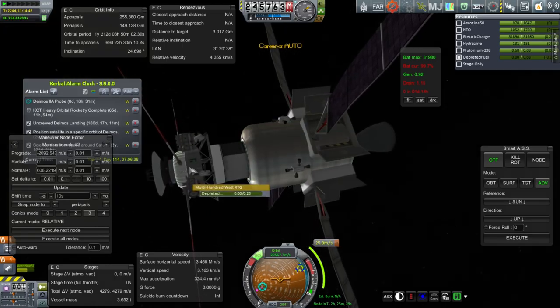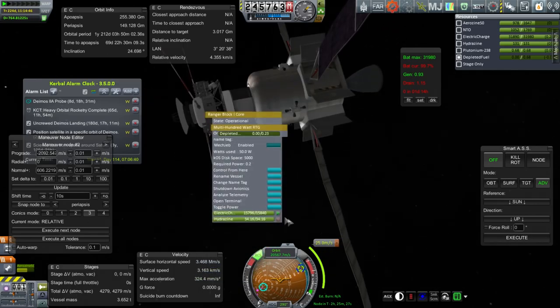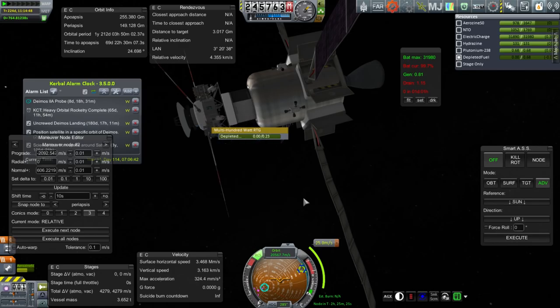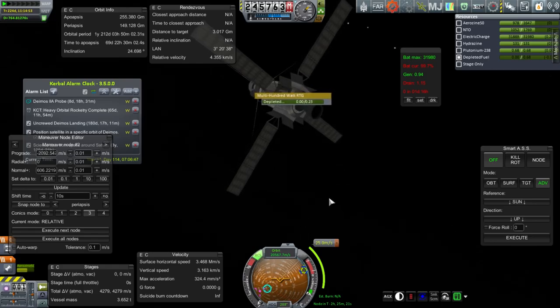We've got a total of 4,000 here, assuming that's right — we remember it might not be right. But then we also have the 600 or so up here, which is what I think it was. So we need to do a 25 meter per second burn to adjust to that new orbit first, and then we'll proceed.